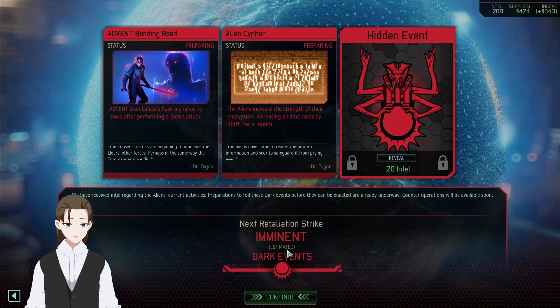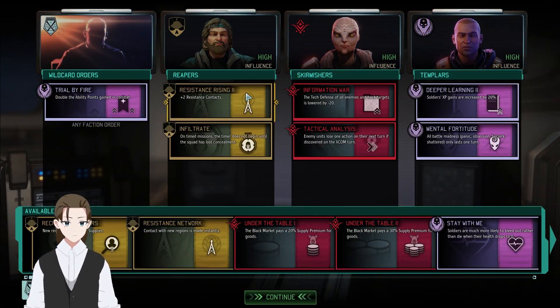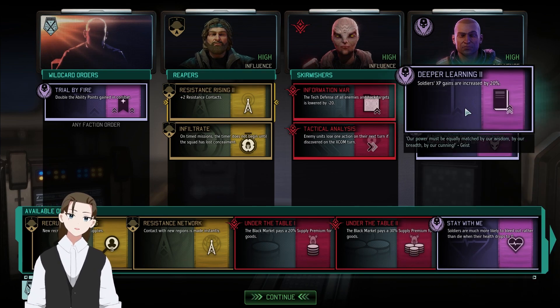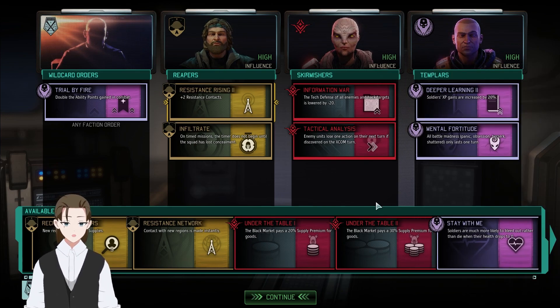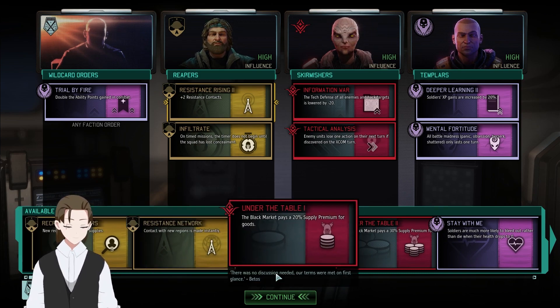Next retaliation is imminent. Facility being constructed. Timer does not begin until squad loses concealment — I thought we got rid of that one. Weirdly enough, this now seems quite useful. XP gains aren't as useful at this point because we're starting to get up to the major and colonel level. For now, it's still useful to keep this so that we can get those last couple of rank-ups, but switching it out later might be a good idea. No new orders.